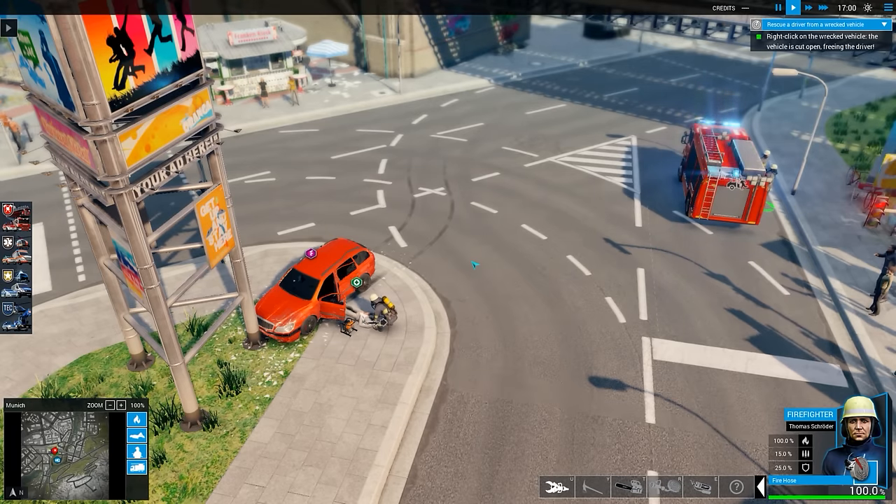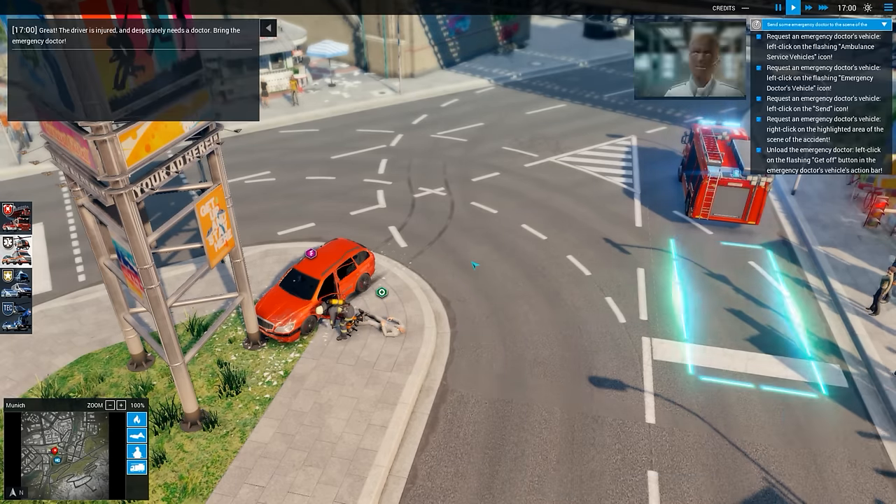Come on, out you come. You might have got a broken back, but I'm not medically qualified - I'm just here to get you out of this vehicle as quickly as possible. Just leave you on the floor there while I check the paintwork. It's probably a write-off, mate. Bring the emergency doctor - what's next? Emergency doctor. Let's get him out.